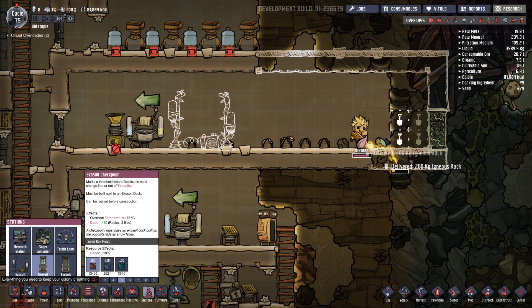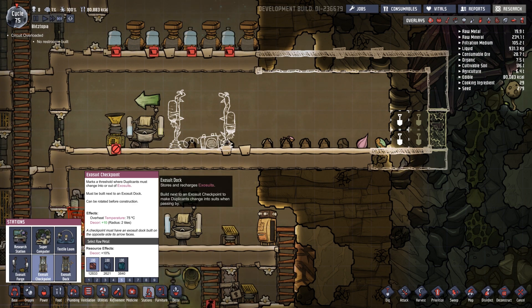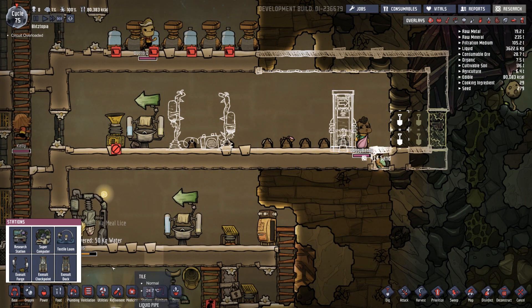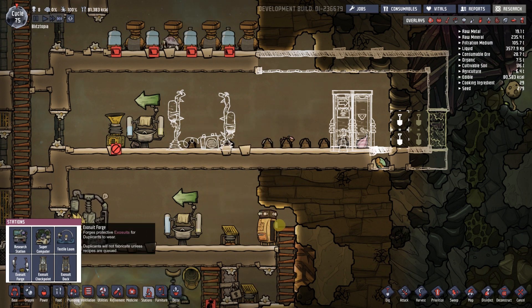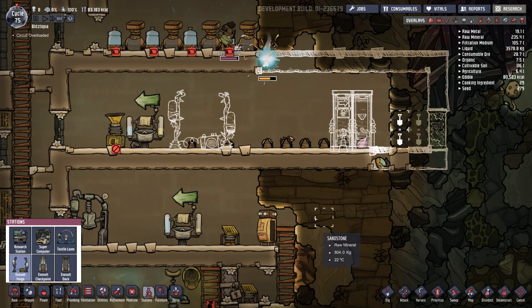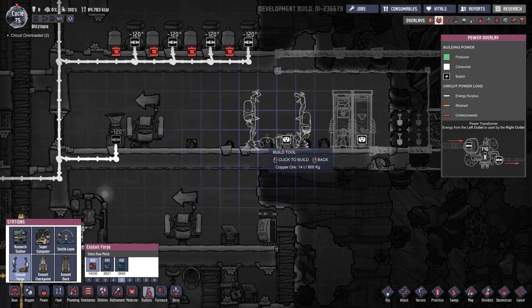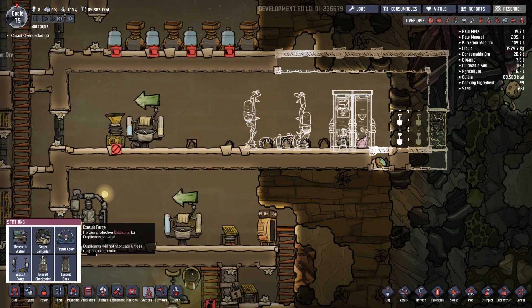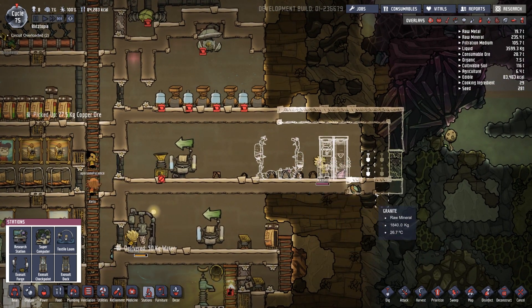I have no idea what these do. Marks the threshold — must change into or out of. And what's this one? Must be built next to a dock. Okay. So that one there and that one there. Maybe I should have read that one too — forges them to where? Okay, let's cancel that. We're going to move it over a little bit. And we've got to power this thing — how much power does it take? I guess we'll find out real soon.